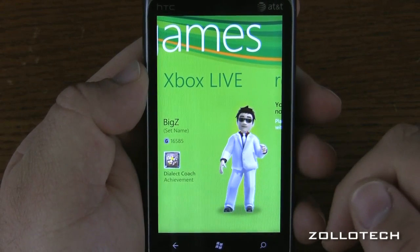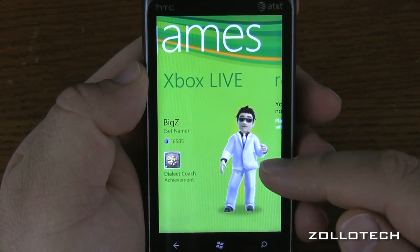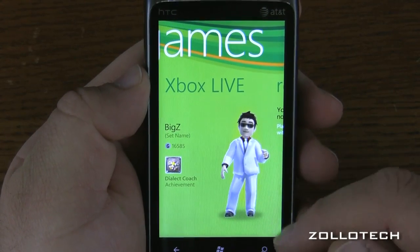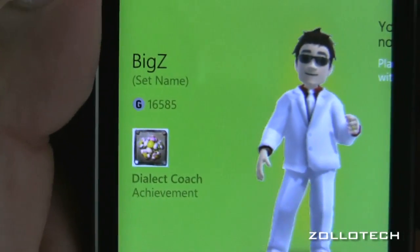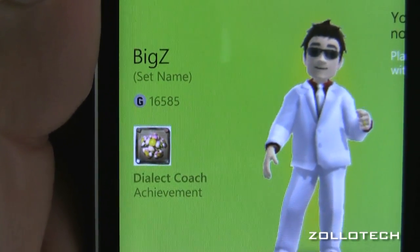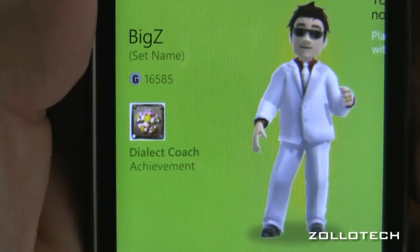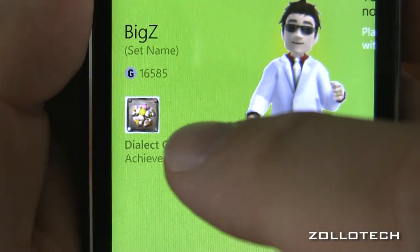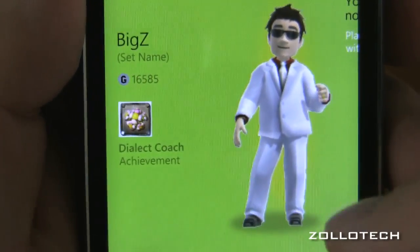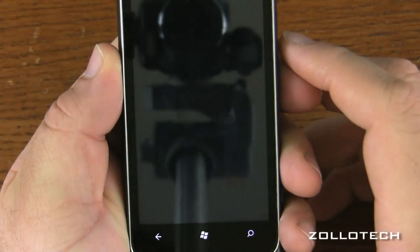This is me. I actually made this change on Xbox Live on the phone — my avatar didn't look like that before, but I made the change there. My name is Big Z on Xbox Live, so if any of you want to play — I actually beta tested Xbox Live, that's how I have that name, about eight years ago. You can see the latest achievement: Dialect Coach. Let's go into that achievement.